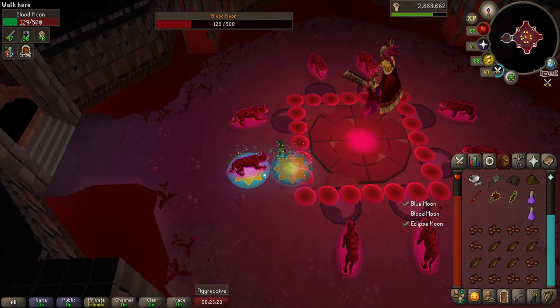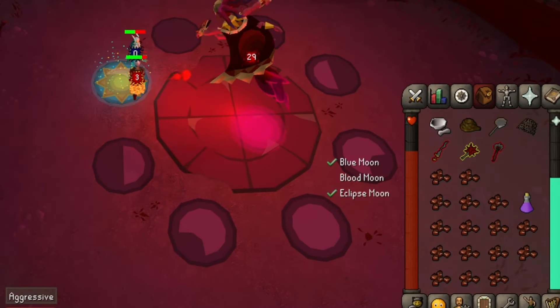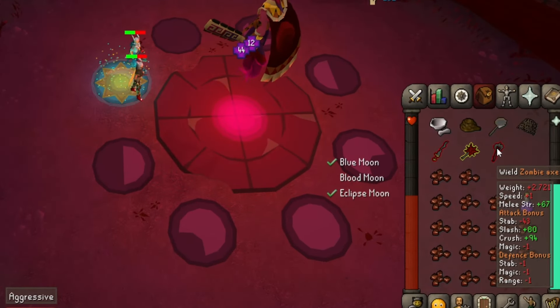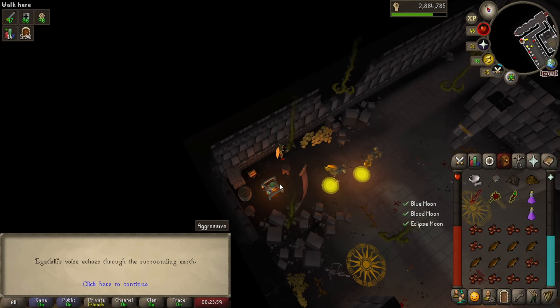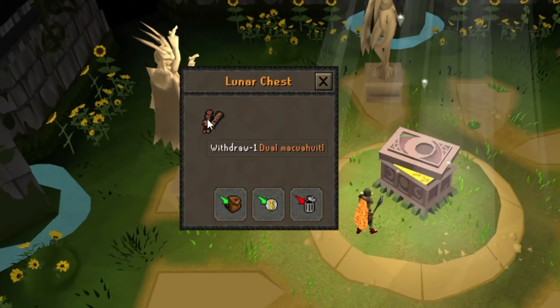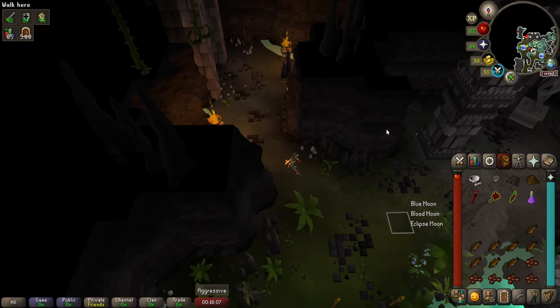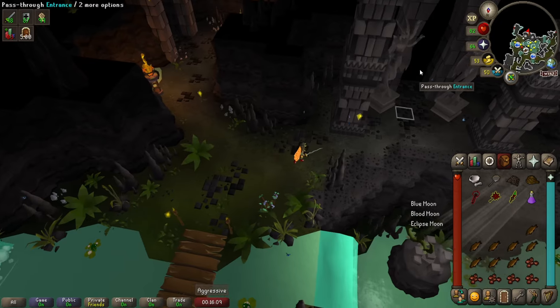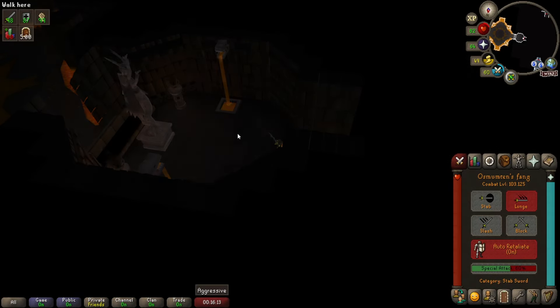This is going to take some practice but after a few attempts it becomes ingrained in your muscle memory. Blood moon can hit pretty hard and heal for a huge amount of HP, so don't hesitate to heal yourself and keep yourself topped off all the time. Once he's dead, restore your run energy and move into the treasure room, collect your new shiny loot, and go back into the yellow cavern to repeat the process. As you can see I still have a lot of supplies left over, so there's no need to catch fish — I'll just kill the eclipse moon and then refill my inventory with lizards from the blue moon area.